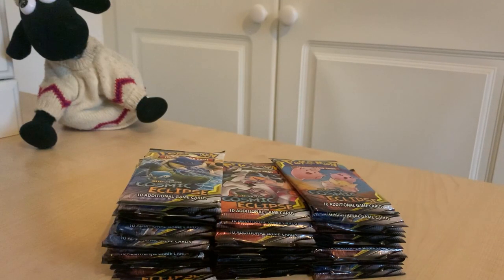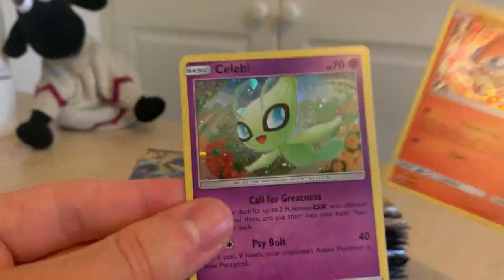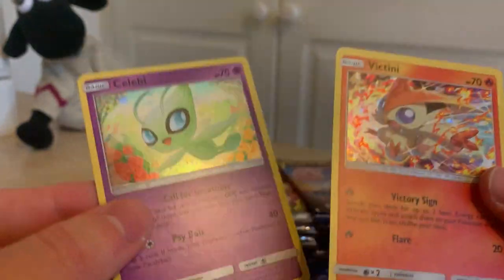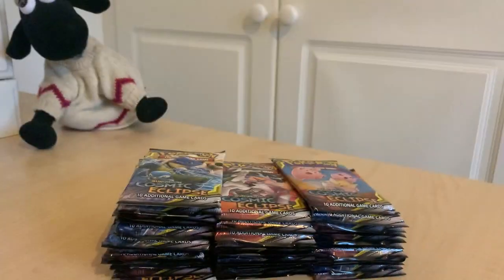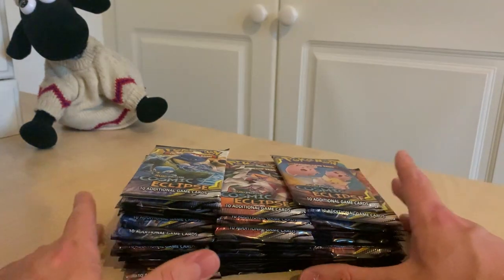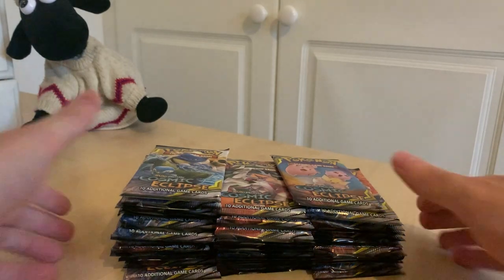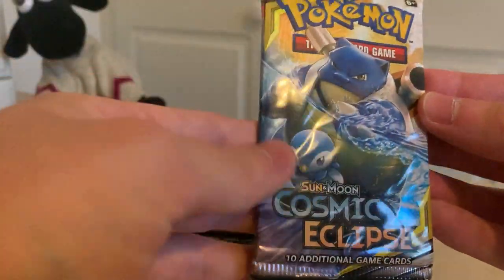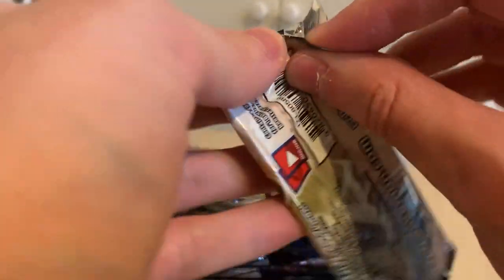I'm just going to show you the promo cards. Now we've already seen the Celebi ones. So here's the Victini card and also the Celebi one. The Victini one is actually a lot more shinier, but they still look very nice. I have so many of them now and also so many promo cards. So we've got 36 booster packs here — this is like a childhood dream come true. The first ever booster pack for this episode of Cosmic Eclipse, let's get right into it.